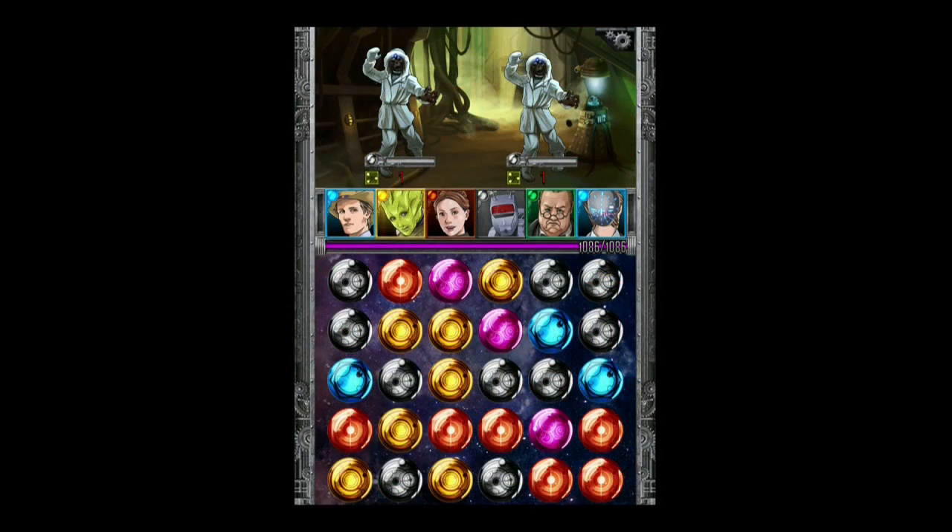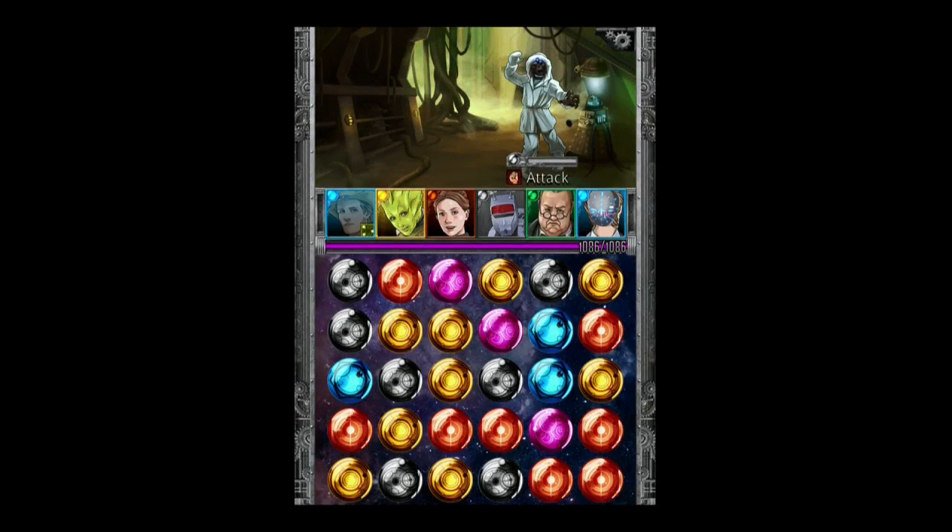At its core, Doctor Who Legacy is a match-three gems game. The very basic attacks you do will be done by putting together three or more gems and watching characters of the same color attack. For example, on the right hand side of my screen you can see two black gems in a row, and by moving one more gem over to join them we make three in a row, which means K9 — the only black character — will attack.